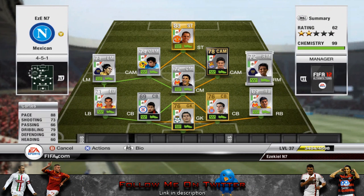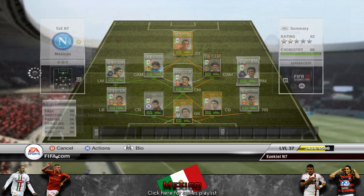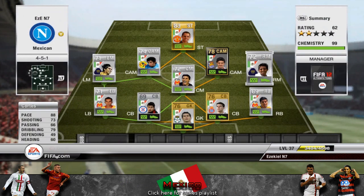On to the right mid — 88 pace again, so a very quick team up top. 73 shooting, not bad. He's right footed, so unfortunately he's right footed on the right side, but he's got 79 dribbling and he's pretty decent overall.